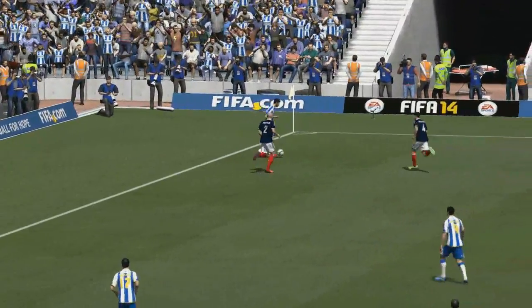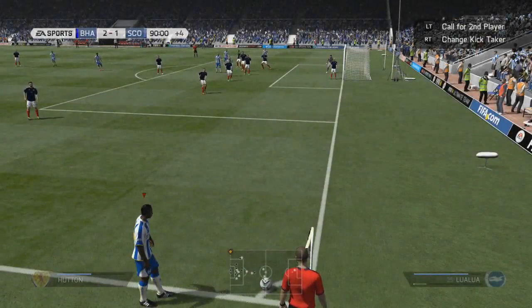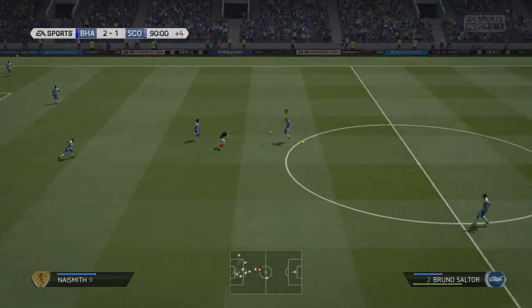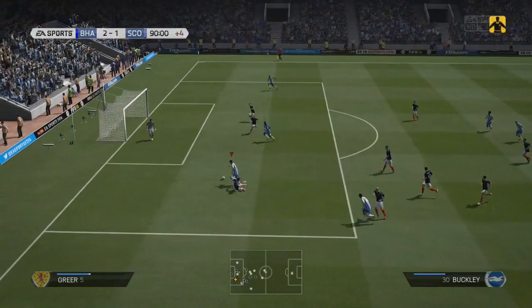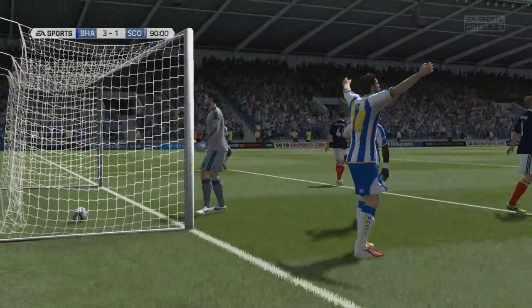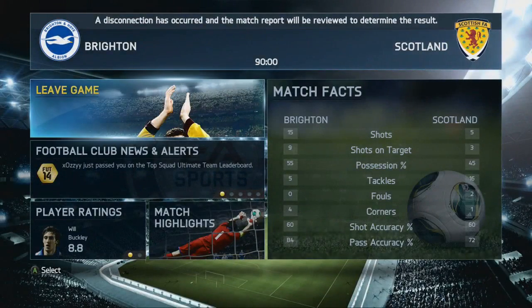He did actually get a hand to it. You'll be able to see from the second replay — he actually gets his fingertips to it, but can't quite push it over the bar. And we are going to get a 2-1 lead. Then in second-half stoppage time, Andrews plays the ball into Will Buckley — he gets a turn on the defender. Buckley had a very, very good game for me, in fact, and gets the ball off the inside of the post to round the game up at 3-1. Rather than waiting until kick-off to pause and rage quit, he just turned his console off straight away.